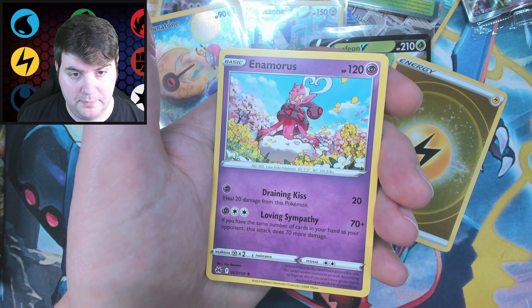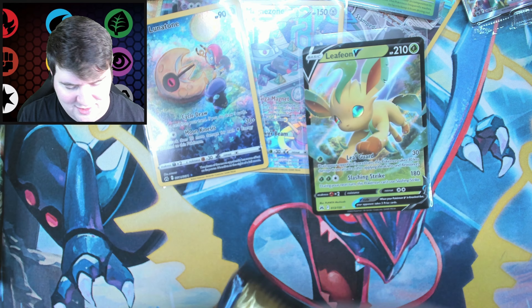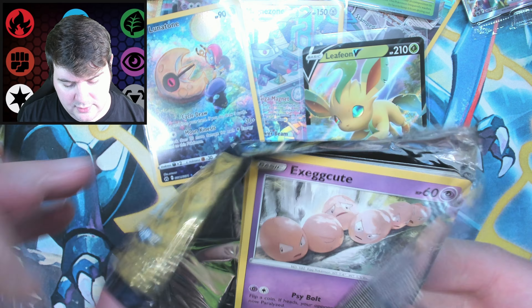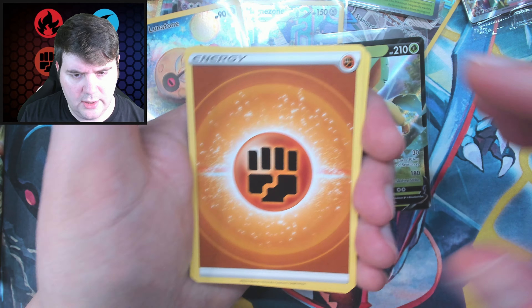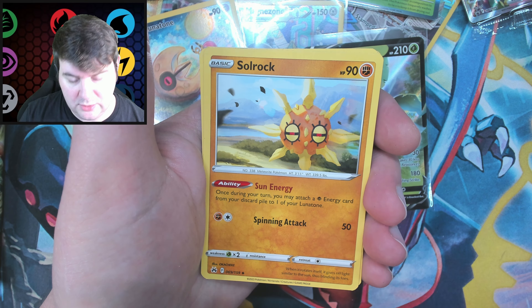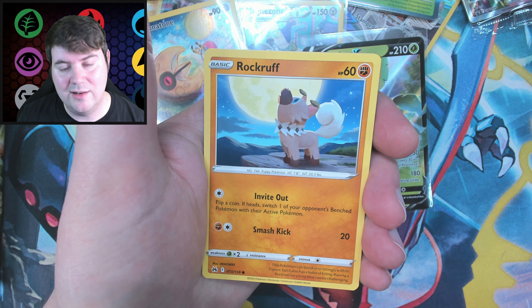We have an Enamorus. I am sleeving up the energy because I love some shiny energies — it's not quite a gold one, but whatever. They do usually do a full set of shiny energies. They did that in Champion's Path, I think — never did get all of those; didn't buy enough packs. Lunatone, and Soul Rock back-to-back — that's cool. Rare Candy, and Exeggcute. So we have a chance for Trainer Galleries and reverse energies.